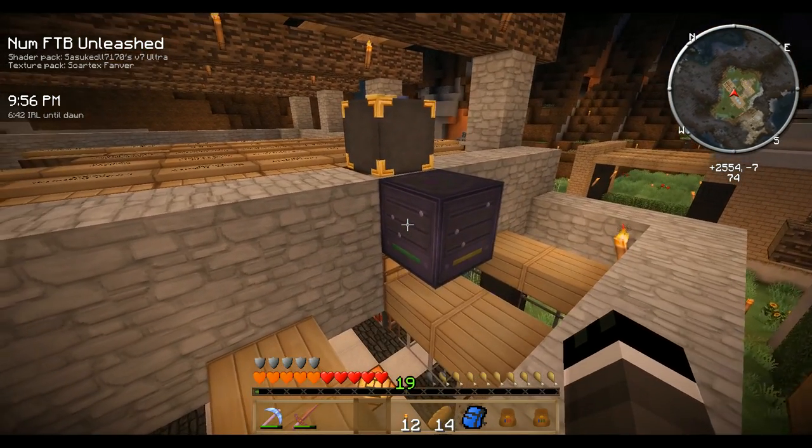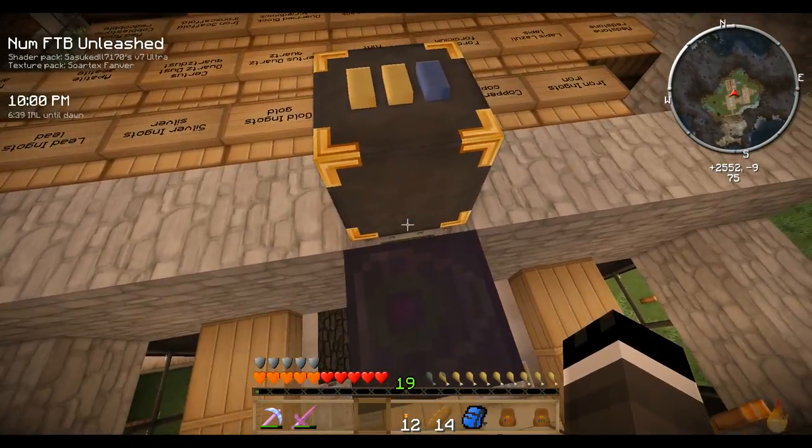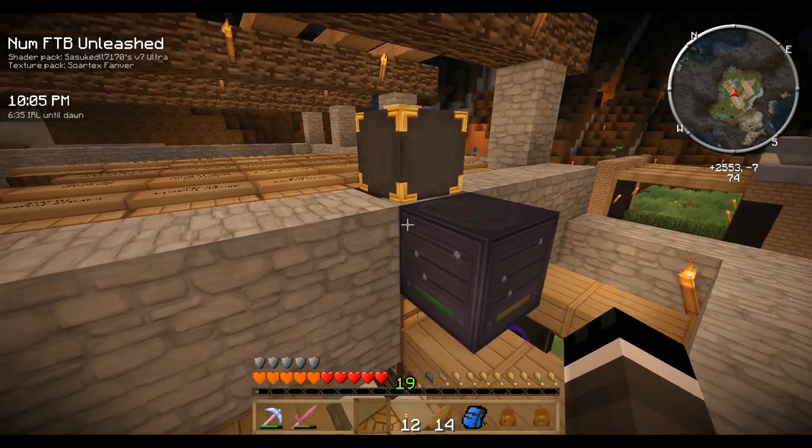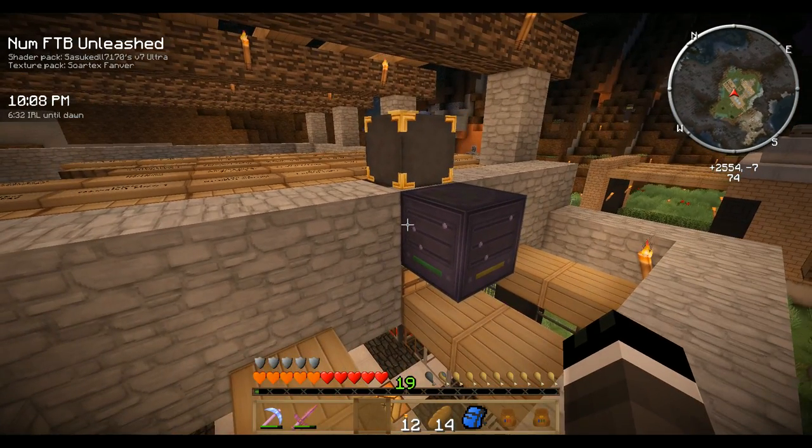This is a very compact, easy solution. It's just the turtle, the chest, the router, and the ender chest. It's as compact as you can get — no pipes or anything.